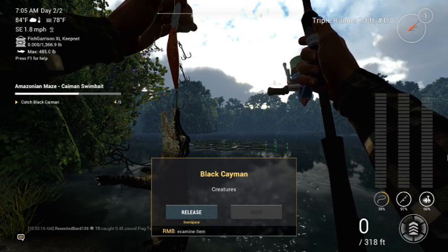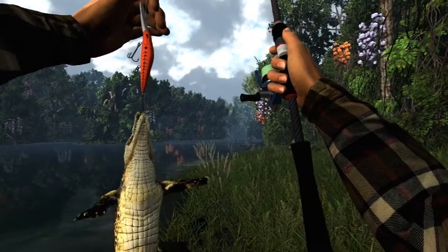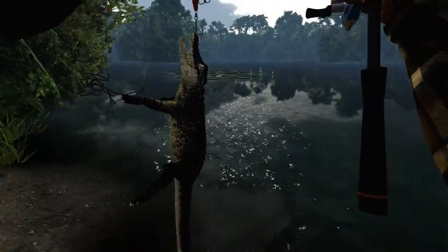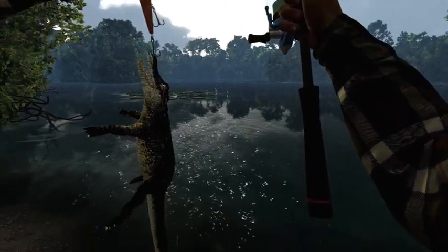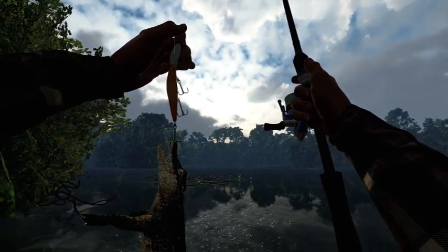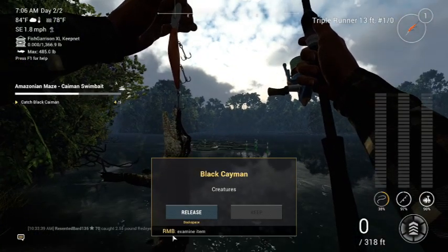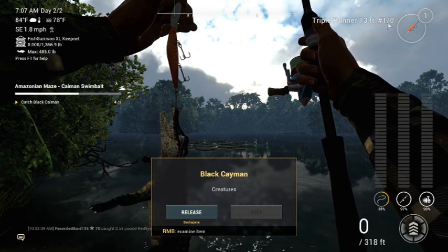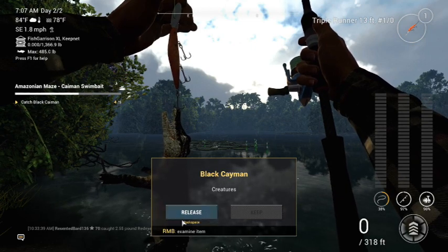I spawned in right at Orchid Shore and just walked right over here to the left — that's where the little fire is right there. I'm standing right here. I basically got a triple runner on, a tiny little spinning rod. This is actually from Lone Star Fishing last night — I forgot to change my poles. I threw a triple runner on there, 13 foot one on hook, and grabbed up. This is number four out of five.